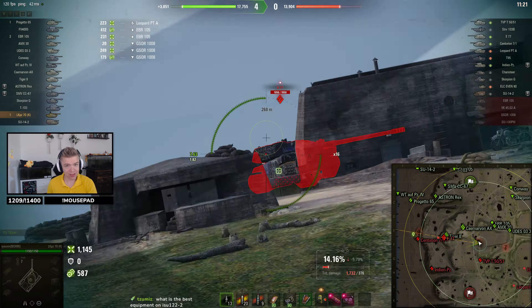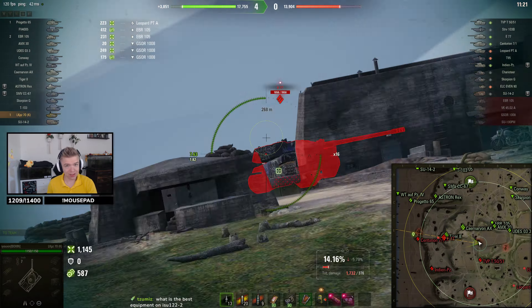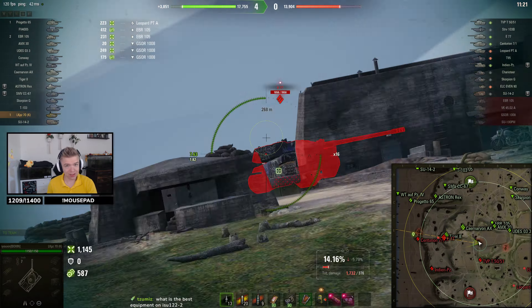Minus 17 degrees of gun depression — I was demonstrating it on Murovanka, so you can do nice stuff with it. We have to wait, no need to pressure, just have to wait. The best equipment on ISU: turbo, low noise, improved aiming. The HE pen on this tier is 105 but insane shell velocity — same as APCR, super fast.